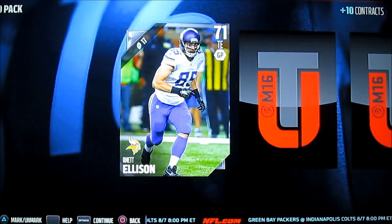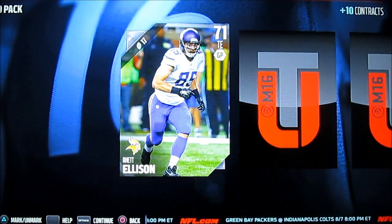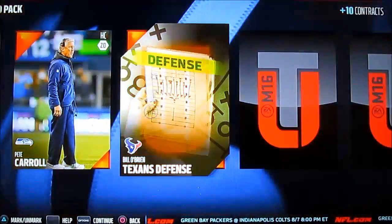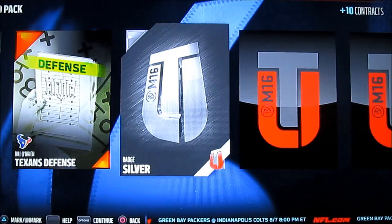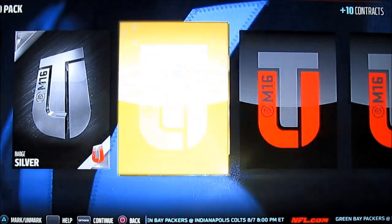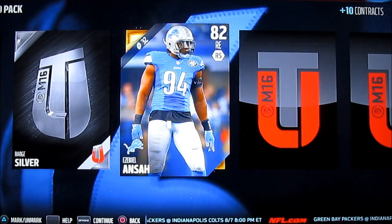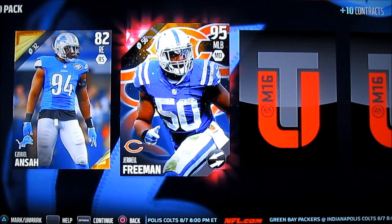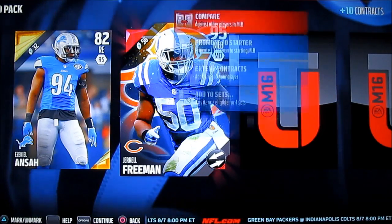We're going to go ahead and break open this All Pro pack. Just one point — the Cushing did come with 100 contracts if you didn't see that. Red Ellison is my silver, the Patriots, Pete Carroll, the Texans defense, a great back already, silver badge, Ezekiel Ansah, Jerrell Freeman.